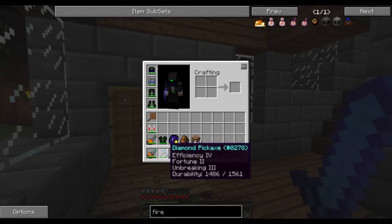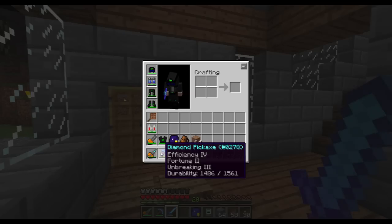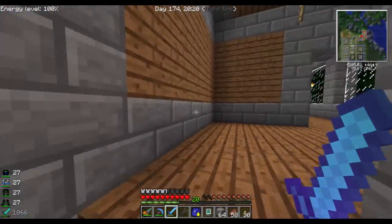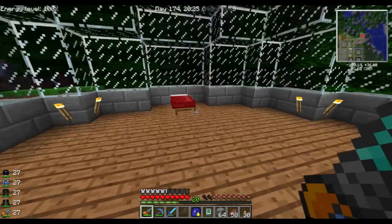I also made a new diamond pickaxe. It's not as good — it's efficiency 4, fortune 2 and unbreaking 3 — but it's not bad either. It's a pretty good solid pickaxe. So we're going to be using that one for the cool stuff.